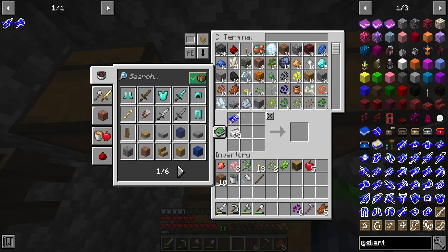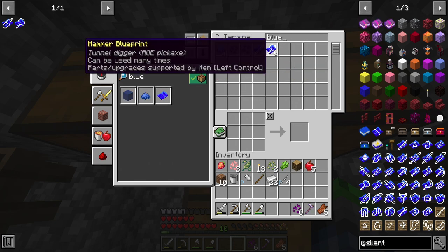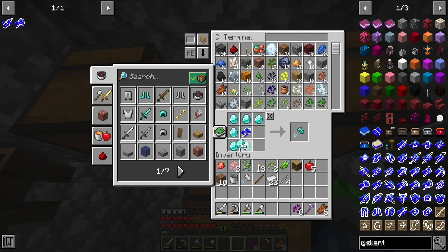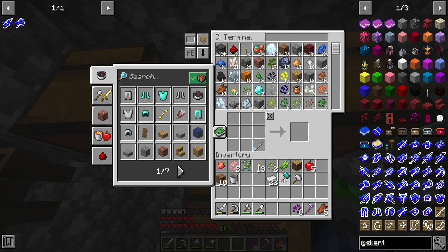I almost regret making the iron one. You get four for that. And then if we go blue - that's a blueprint. Can we make this out of diamond? Because that would be the ultimate flex. We can! So we're going to make an iron one and then a diamond one.